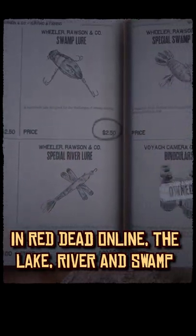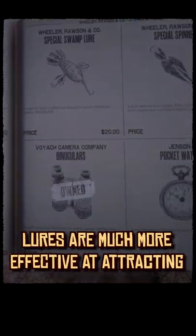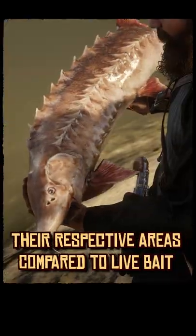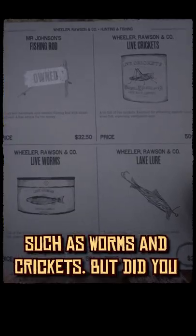In Red Dead Online, the lake, river and swamp lures are much more effective at attracting and catching medium and large sized fish in their respective areas compared to live bait, such as worms and crickets.